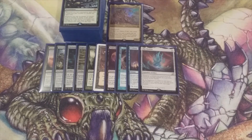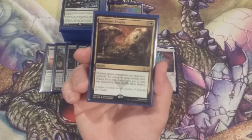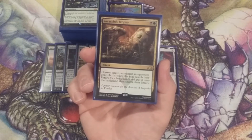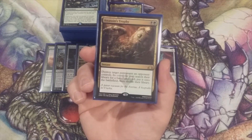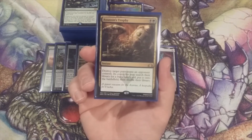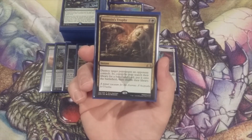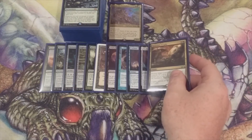Next up, a couple pieces of additional removal. A lot of our removal came in the form of our X spells, but here are a couple more versatile and flexible pieces. Assassin's Trophy — destroy target permanent an opponent controls; we gift them with a free basic land if they have one in their deck. Getting rid of a problematic or troublesome permanent is a lot more valuable than giving an opponent an extra basic land. Assassin's Trophy, number eleven.